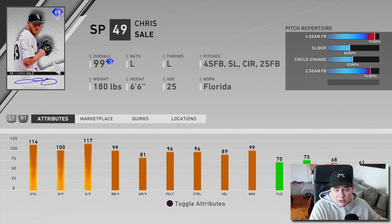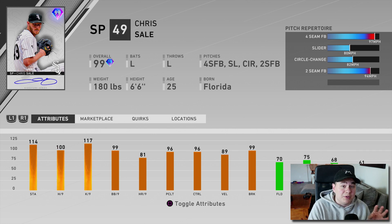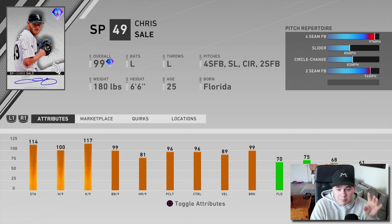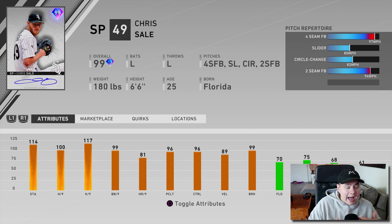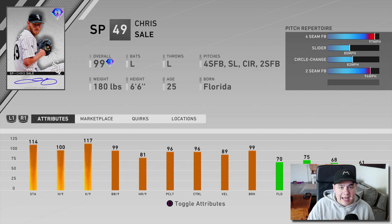The four-seam gets up to like 97. The two-seam is actually really important on this card because you can basically use it very similar to a sinker — it doesn't have the exact same movement, but as a fastball with some movement, the two-seam could be pretty effective. Throw that slider and changeup in there too. I really liked the 99 Chris Sale last year — he was a BR reward so not a lot of people got him. I think Chris Sale might actually be pretty good, or I could be totally wrong. We'll find out.